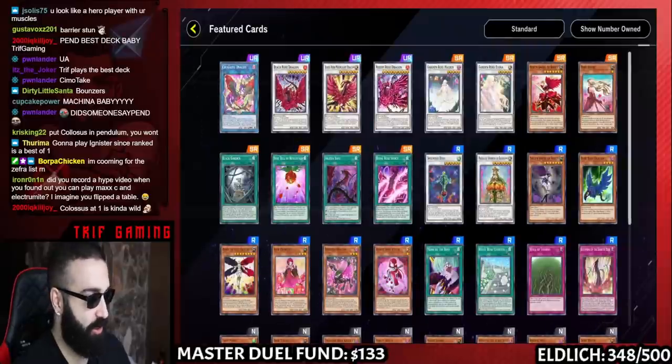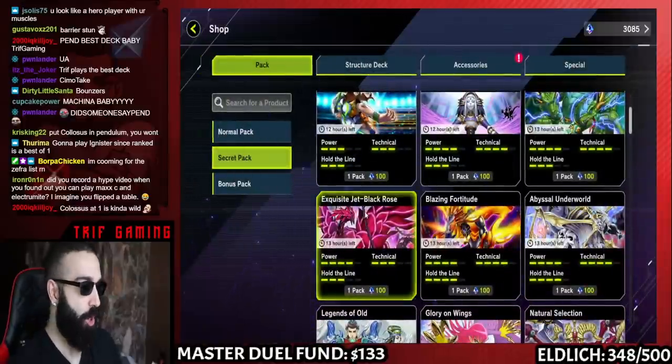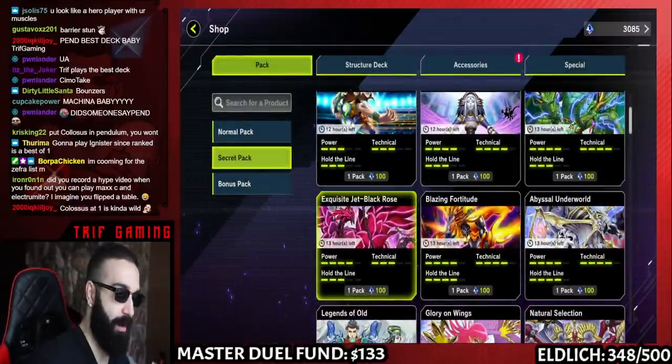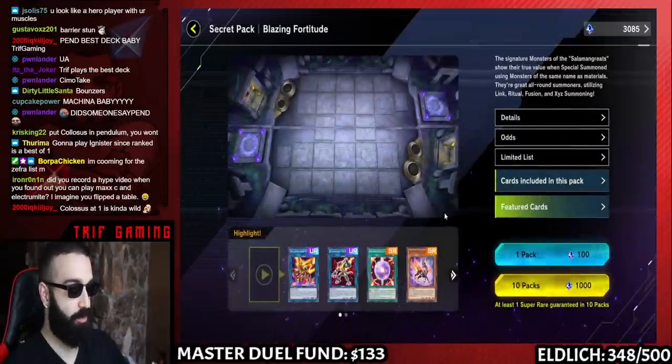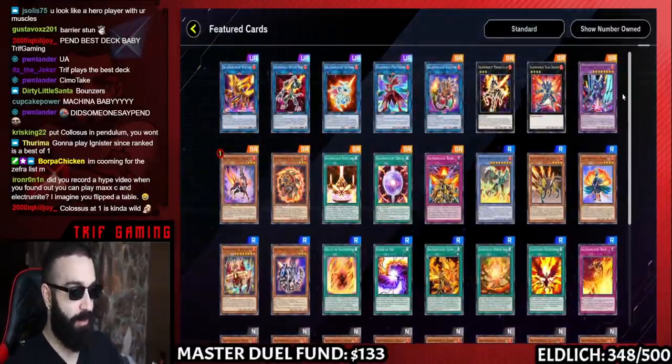Next, Exquisite Jet Black Rose — a lot of Black Rose cards. None of this interests me, but there are some good staples here. Don't just randomly dump 5,000 gems into Exquisite Jet Black Rose. Watch this video, look through all these, and you'll know exactly what you want.